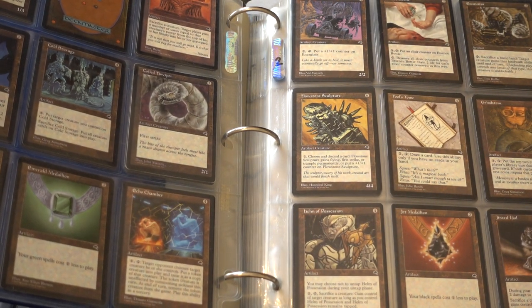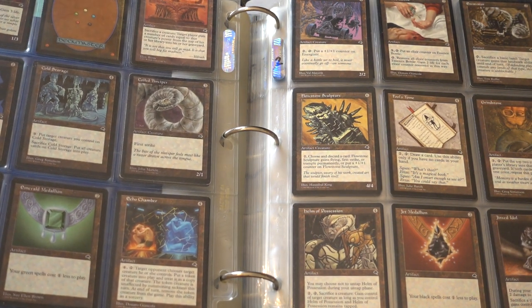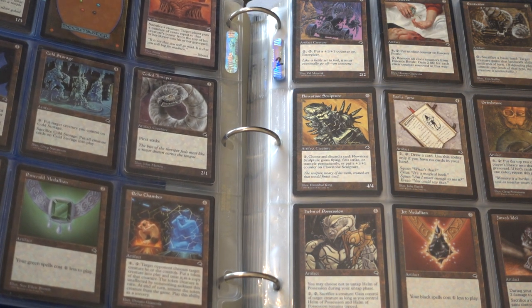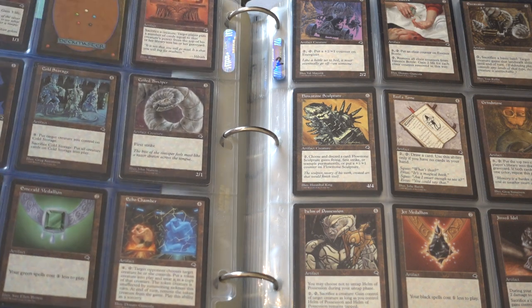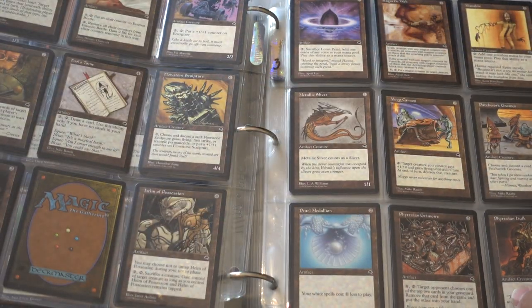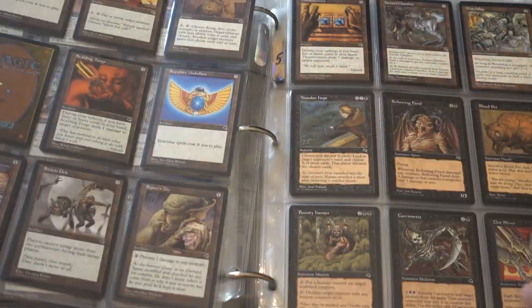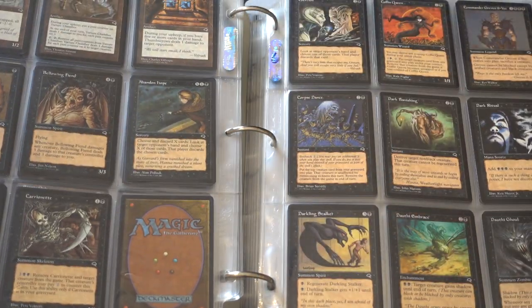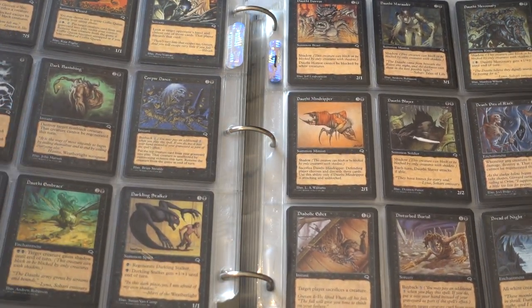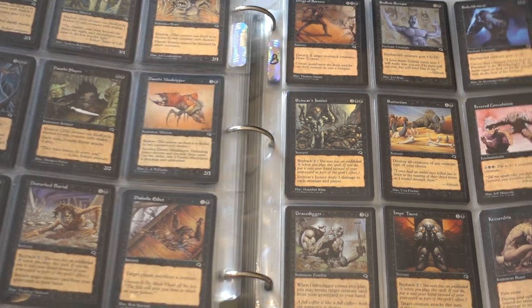It's pretty cool what this is. I'm trying not to damage some of the cards. So there's two of every card in Tempest. This is the complete collection of Tempest, one of my favorite sets. Greven il-Vec was one of my first rares when I got back into Magic.